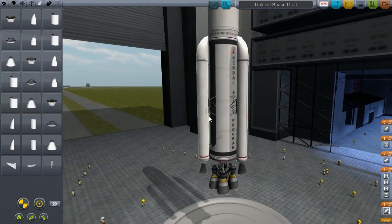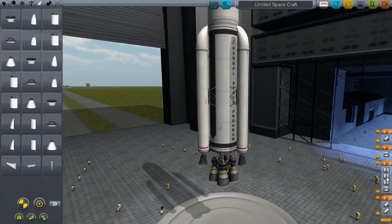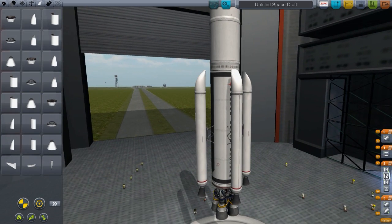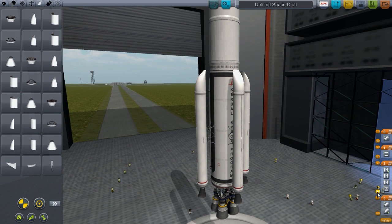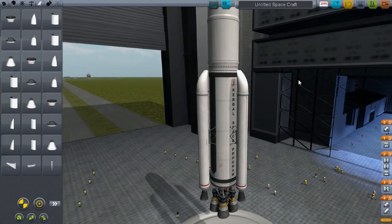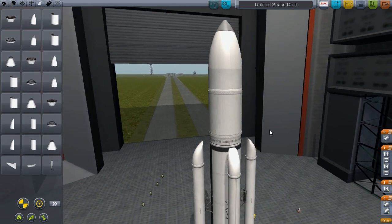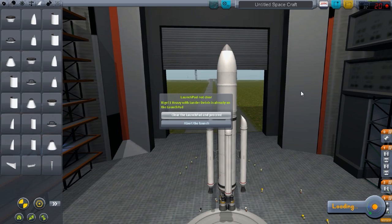So the only problem with this mod is the staging — the staging gets all messed up, so you gotta work on that. After that we would decouple all these. All four up there. Move that down here, like so. Then we want everything else to decouple, and then I want that to turn on. So this is all nicely planned out, I think it should work.